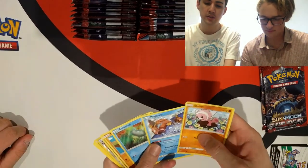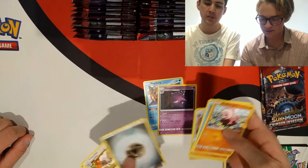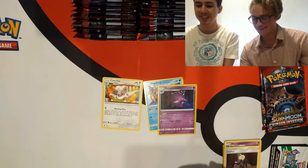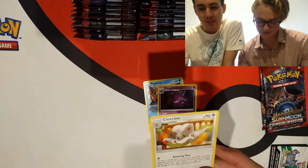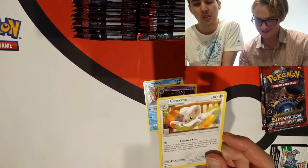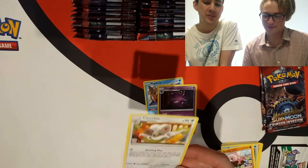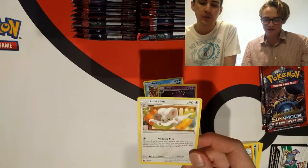Opening another pack. We got a Jynx — interesting card. Its attack says: choose two cards from your discard pile, then ask your opponent if you can put them into your hand. If yes, put them into your hand; if no, this attack does 80 damage to your opponent's active. We've never seen anything quite like it, but it's not a good card — 90 HP is not good enough and you have no other option.